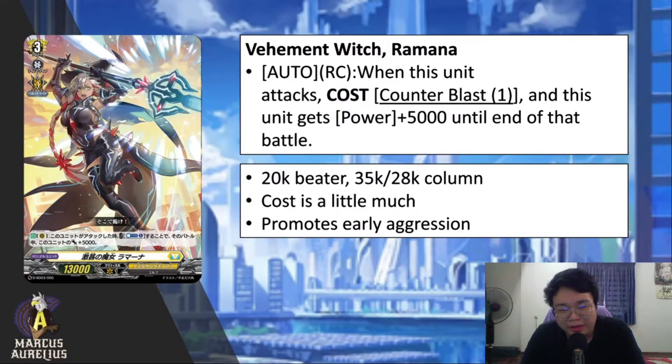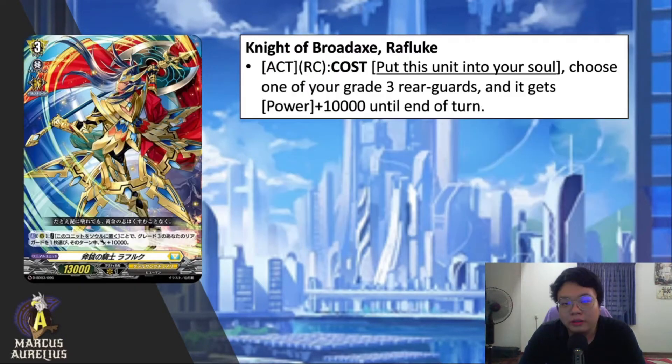The cost of counter blast 1 to gain 5K is a little much. However, this card wants you to have early aggression if you're going first, because on Bastion's first turn this unit will be hitting for 20K. With a grade 2 booster, since your opponent will be at grade 2 with a 10K base, this unit will punish your opponent really hard going first.